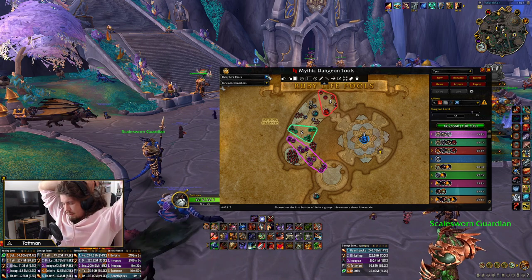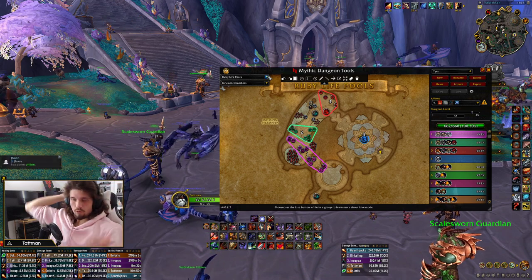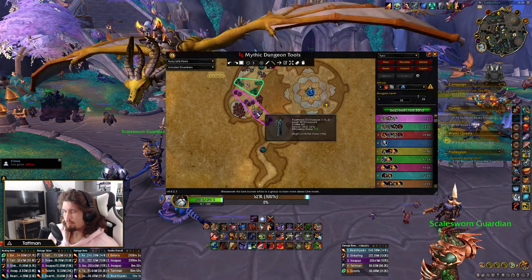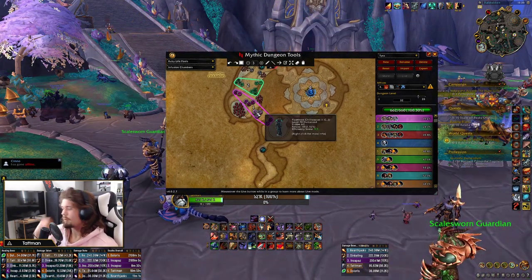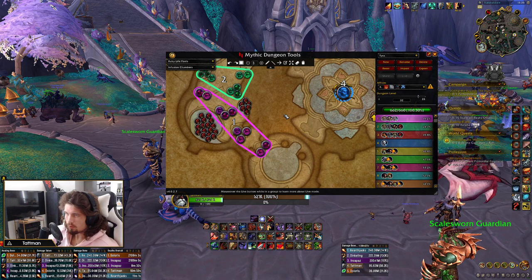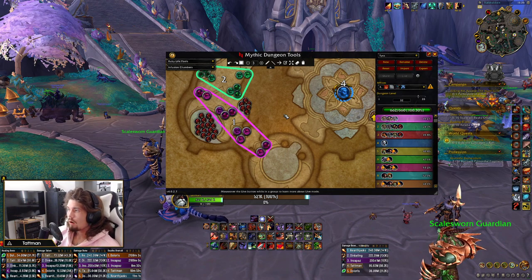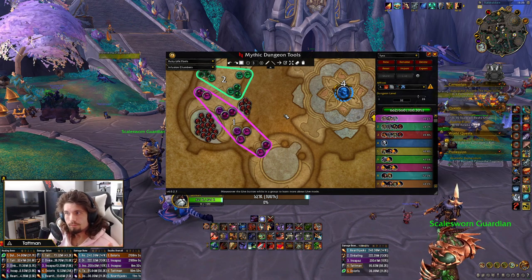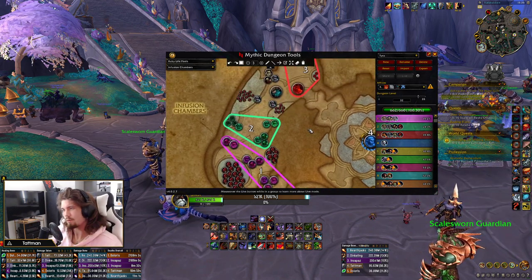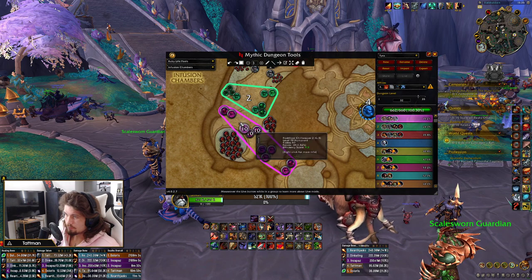We're starting with Ruby. This is the first pull — I do the same on Tyrannical and Fortified weeks. One main reason we're doing this is because you should play with a Boomkin. If you're playing with a target-capped comp like Enhancement, an Outlaw Rogue, and a Shadow Priest, there's no big reason to go like this; you could do a smaller pull and do one additional one and wouldn't really lose time.